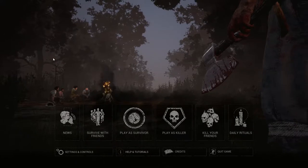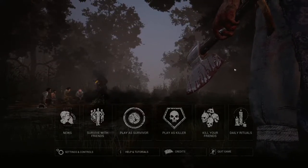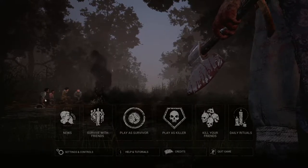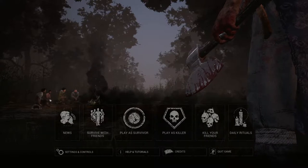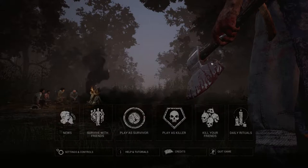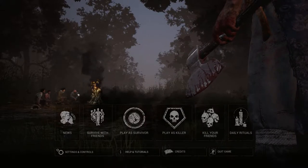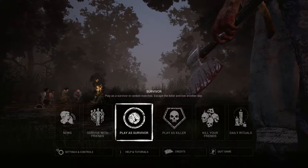This is a four versus one PvP. Four people are the survivors, one person is the killer. The object for the Survivors is to reactivate five generators that will activate the gate to get out. The killer is supposed to kill these four.